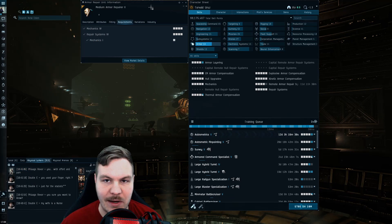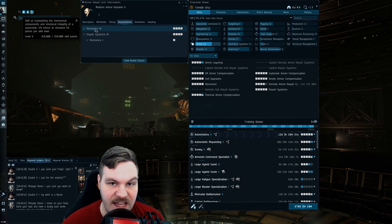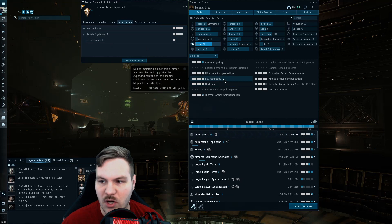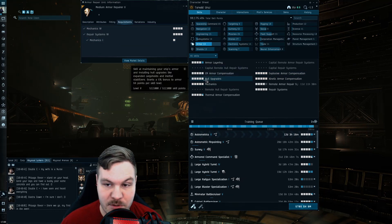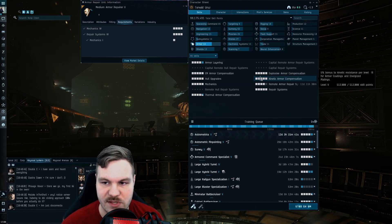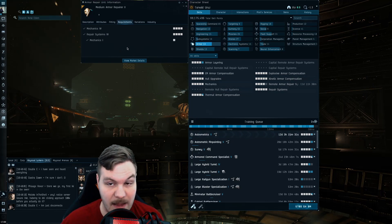For armor tanking, I have a medium armor repair unit on screen. There are two skills required to use this module: Mechanics gives a five percent bonus to structure hit points, and Repair Systems gives a five percent reduction in repair cycle duration, meaning the module cycles faster. But things you don't see on this list include Hull Upgrades, which increases your armor by five percent per level — so at level five, twenty-five percent more armor — and the compensation skills, which give increased resistance when you're using armor resistance modules.